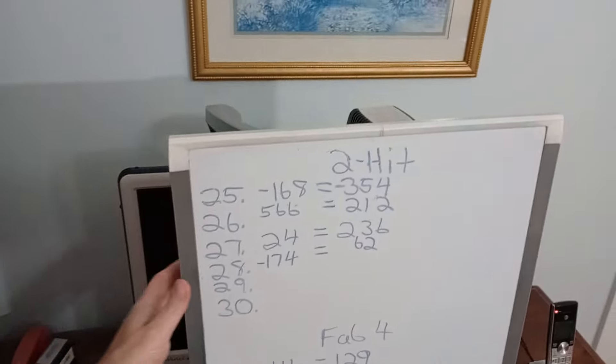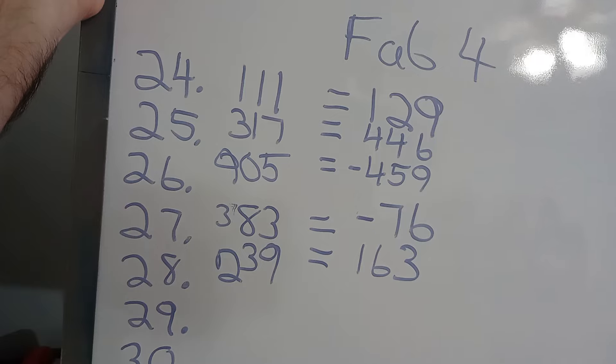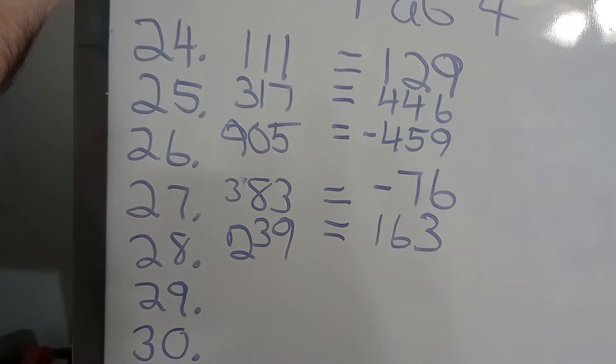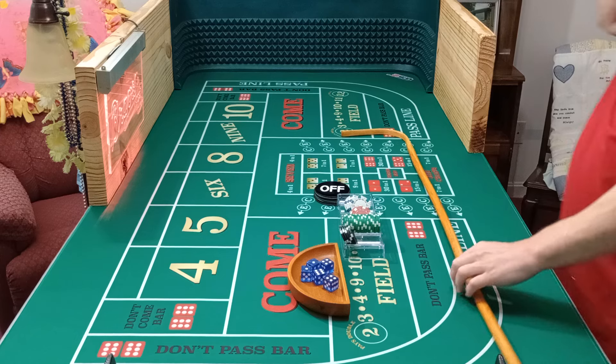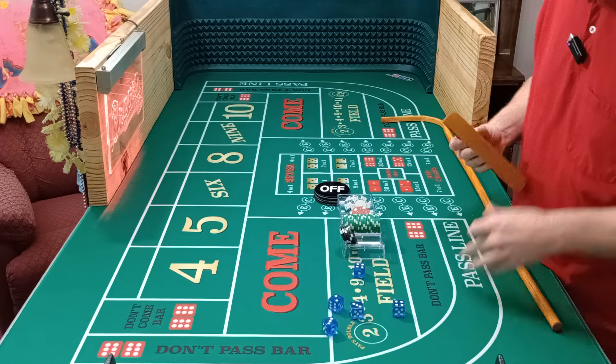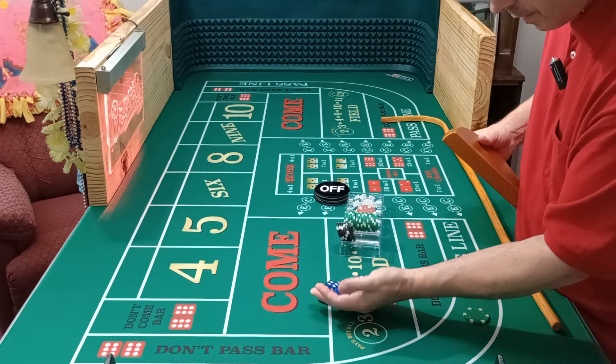Hello, welcome to Lefty's Craps. This is Matt. I'm going to roll out Whalen Ways Fab 4 Session 29. We are up in the first 28 sessions. I'll show you the board and then we'll get started. We're up 163 now. Let's see how 29 goes. Session 29, Fab 4. There is a tutorial if you need it. 25 on the pass line. Let's get started.